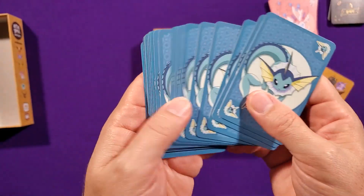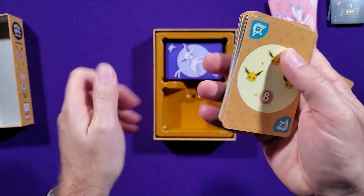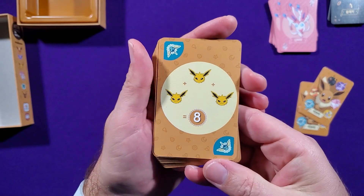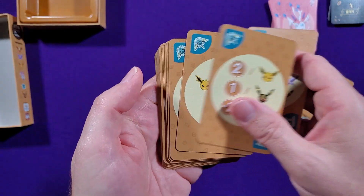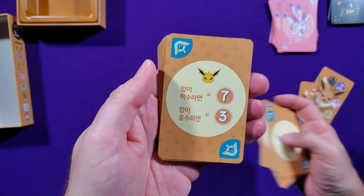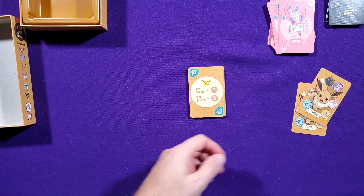Let's see what we can do with that. So it looks like if you have three Jolteons, you get eight points. Most of these you can just tell — there's no words. But now what do you do when you're like me and you don't speak Korean and you have a card like that?